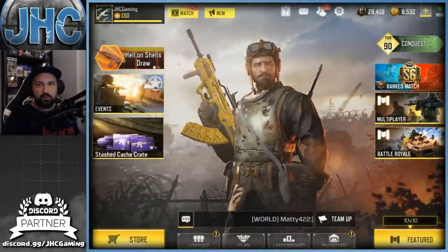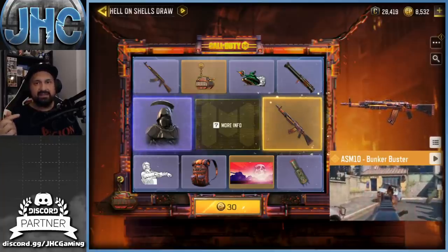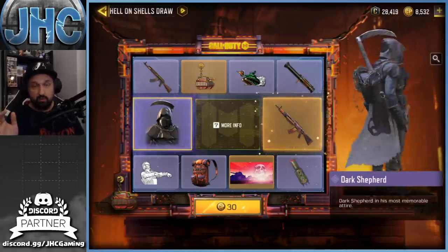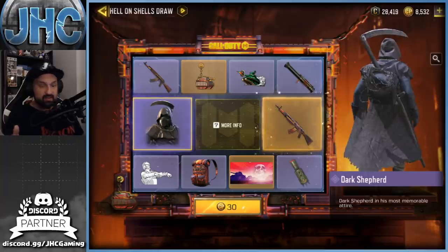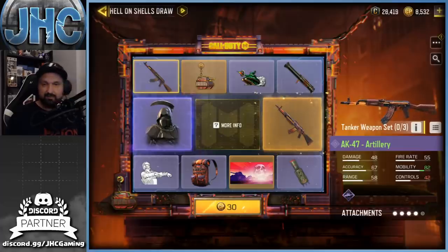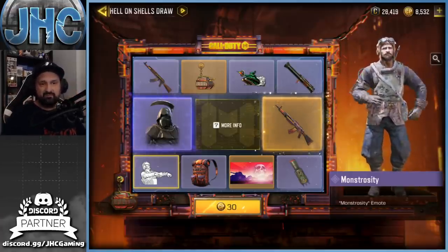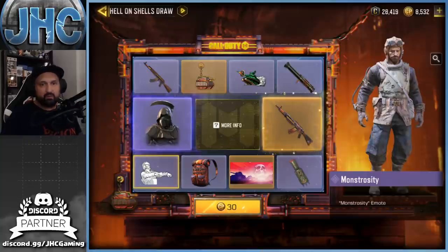Now let's go for the lucky draw. I'm not going all out on this one — I don't care about the ASM 10 that much. Yeah it's a legendary, but the soldier's not bad, it's actually pretty cool, but is it $50 cool? I don't think so. I have a lot of nice soldiers. I'm gonna spin a few and see what happens. We've got an AK-47 skin — I've got the gold AK so I'm never gonna use anything else — and there's an emote here, Monstrosity, the Frankenstein thing.